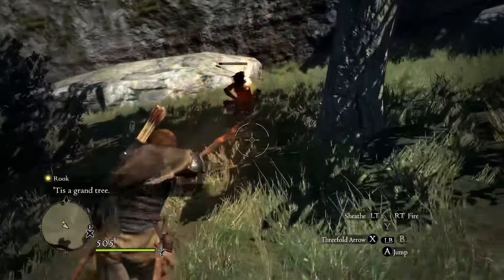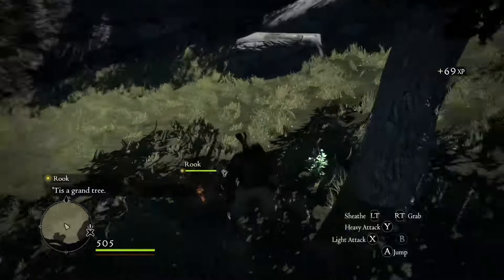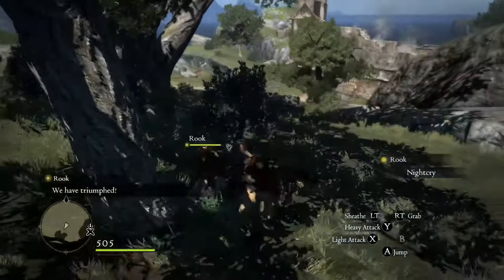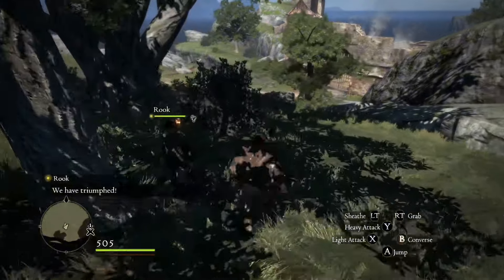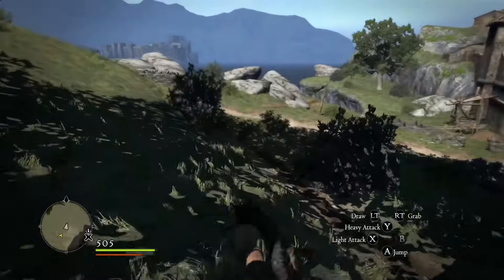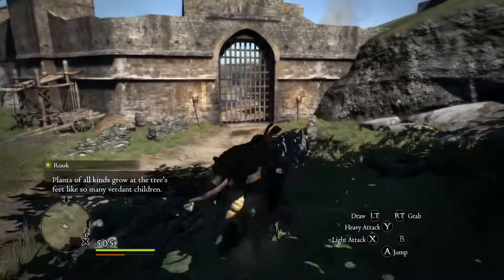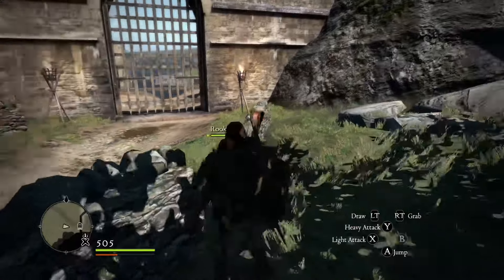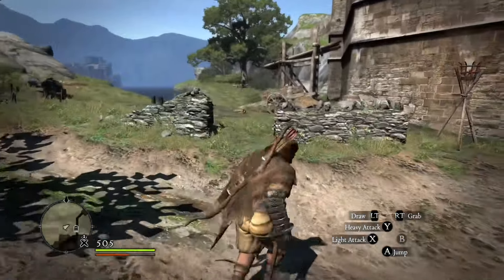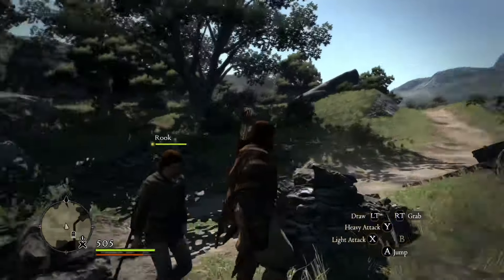First impression — it's definitely a slightly older game, but it still holds up alright for how old it is. The difficulty, as far as I can tell, is somewhere between Skyrim and Witcher 3. The gameplay is more or less kind of like a mix between Witcher 3 and Red Dead Redemption 1. Your character does move a lot like John Marston does in Red Dead Redemption 1. The fighting styles, however, are a little bit more like Witcher 3 or Witcher 2.